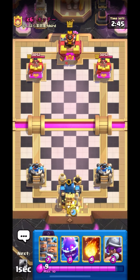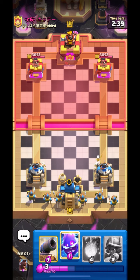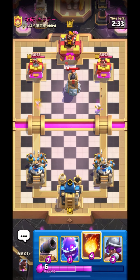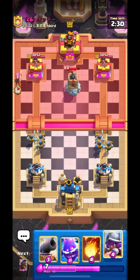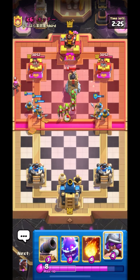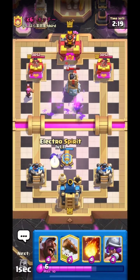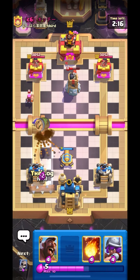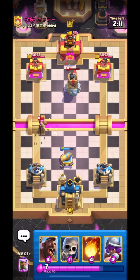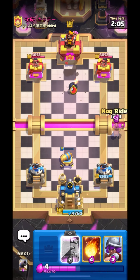Starting with Skelly from the back, we have Recruits so I will directly go in with it, as we are using a cheap cycle deck so you can just cycle them out really fast. This guy is running Bomb Tower for our Recruits, which will be a good opportunity for us. After he used his Bomb Tower, we can go in with our Hog. Let's try to get King Tower activation with Cannon. King Tower will get activated — really nice.